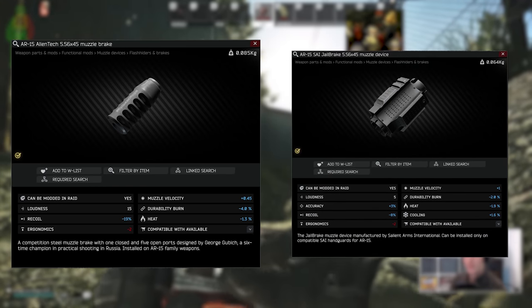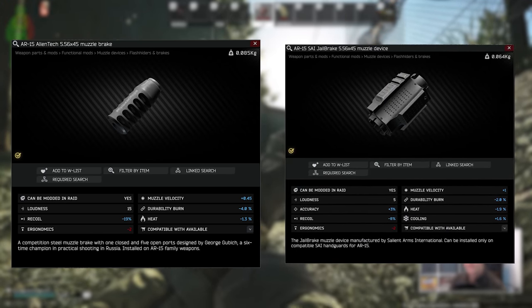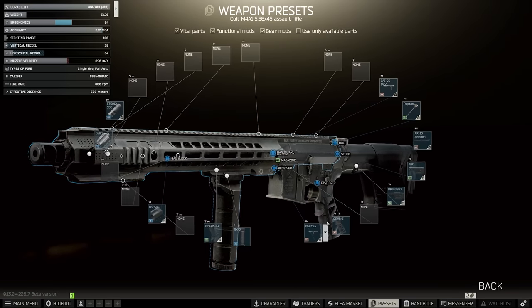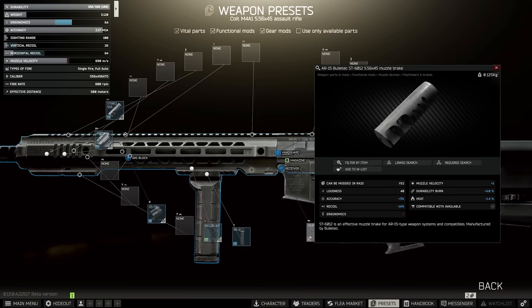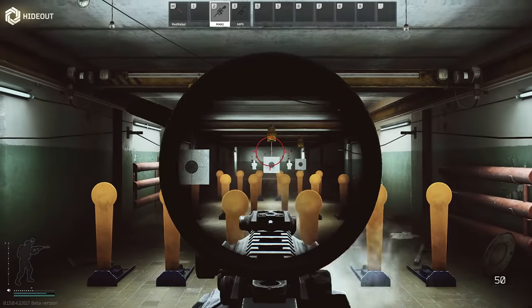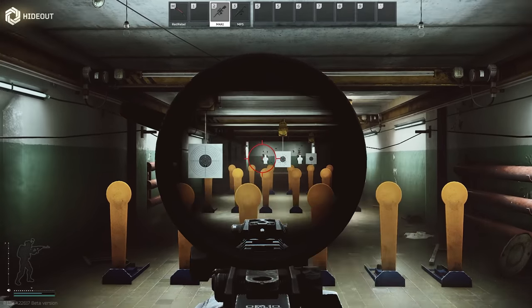This one is compatible with the jailbreak that fits to the two SAI handguards, which kind of does the same job. The existing minimum recoil build for the jailbreak currently has 26 recoil, so it's no slouch, but the muzzle it uses — the Bulletech, which was the best historically as a standalone — the alien tech completely blows out of the water with 19% recoil versus the Bulletech's 14%. A jump of 5% recoil reduction is absolutely huge for Tarkov modding, as it's equivalent to many mods on their own, like a foregrip or a whole handguard.